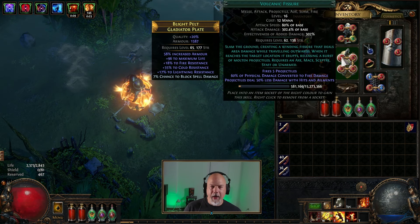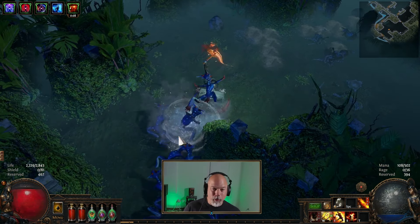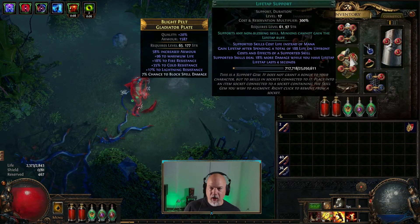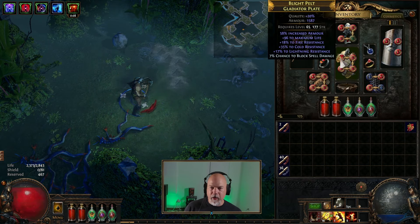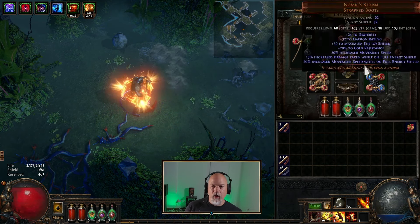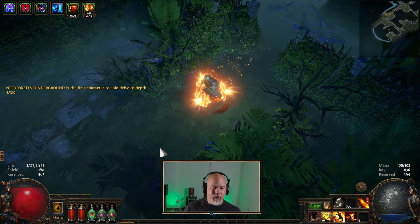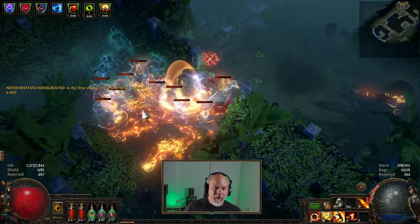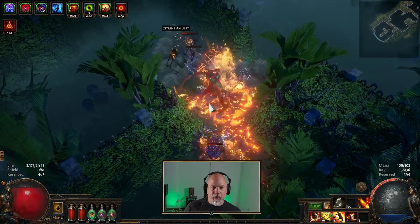Once I got through the campaign I was like — Volcanic Fissure is okay, but this Tectonic Slam is kind of funny. I got through the campaign and figured this out. Tectonic Slam is a lot better. By the tooltip in the game, Volcanic Fissure is 5,453 damage and Tectonic Slam is 6,596. And this is already level 16 for Volcanic Fissure, and only level 12 for Tectonic Slam. So it's already outpacing it. I ended up switching over to Tectonic Slam.